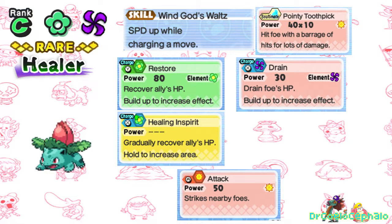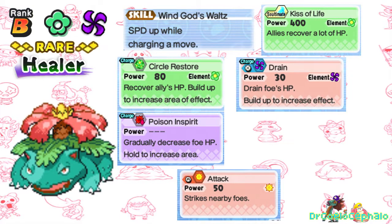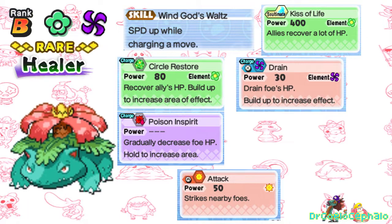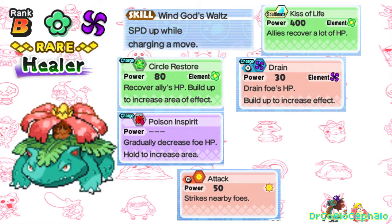Next, Ivysaur jumps up to C-rank. I replaced Poison and Spirit with Healing and Spirit so it'd be sort of like Leech Seed. I changed its Sultimate to a multi-hit so it could use its vine animations, sort of like in the anime and Smash Bros. Finally, at B-rank we have Venusaur. With Circle Restore, it can heal more allies at once, and even more so with its Healing Sultimate.